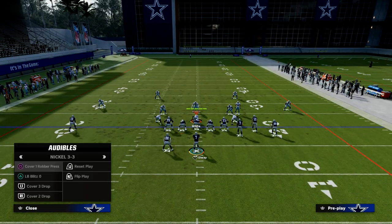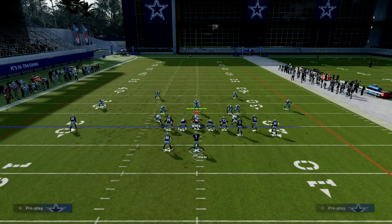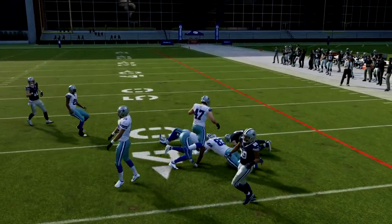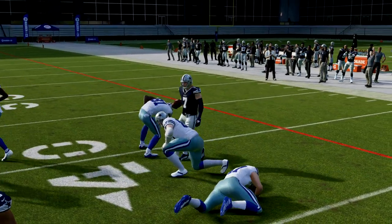Also, take a look at this hook curl — it comes inside, and I'm able to throw this wheel right against zone with a very high success rate.